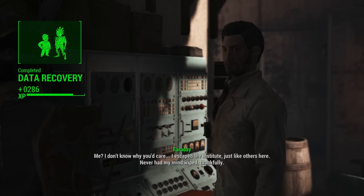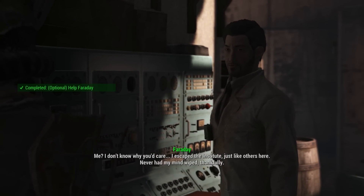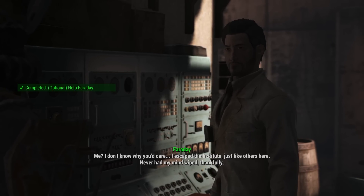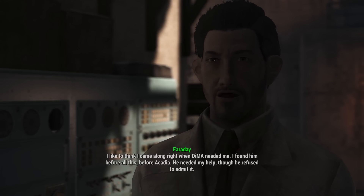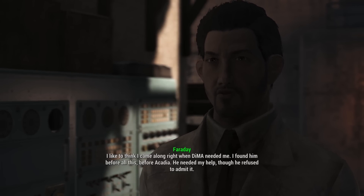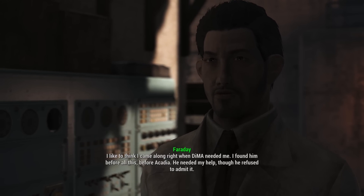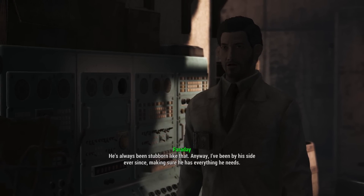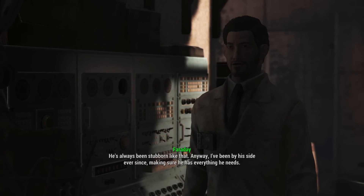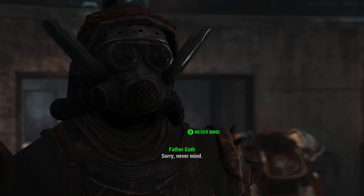400 caps — I'll take it! 'Tell me about yourself, Faraday.' 'Me? I escaped the Institute just like the others here, never had my mind wiped. I like to think I came along right when DiMA needed me. I found him before all this, before Acadia. He needed my help, though he refused to admit it — he's always been stubborn. I've been by his side ever since making sure he has everything he needs.'